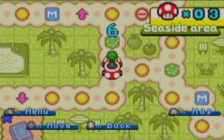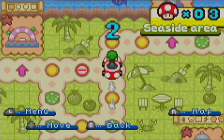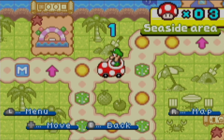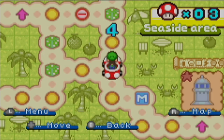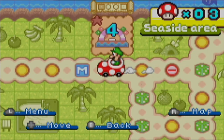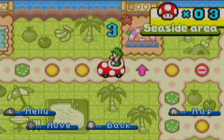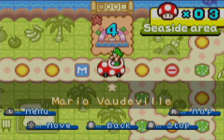We have a path here. We can go straight or manipulate the spaces around. We can't do some routes because we'd waste a mushroom. Luigi's a nice guy — he's not going to pass up the opportunity to make a fool out of someone and get a gadget in the meantime.